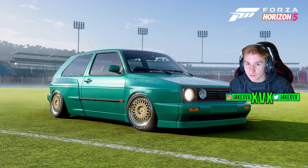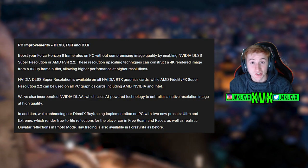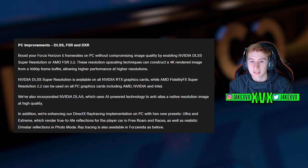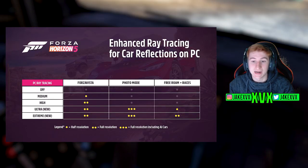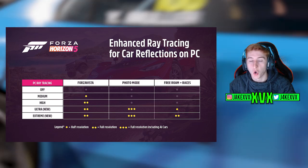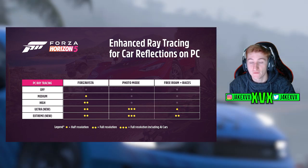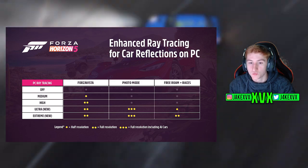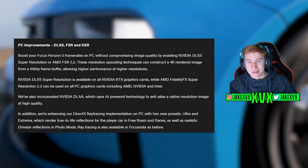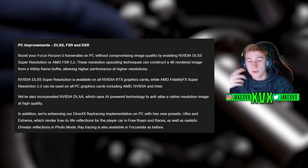There have been some major PC improvements to do with ray tracing. Essentially they're doing some tweaks making things look a bit prettier with RTX cards. They are also enhancing their DirectX ray tracing implementation on PC with two new presets - Ultra and Extreme - which will render true-to-life reflections for the player's car in free roam and races, as well as realistic driver and tire reflections in photo mode. So essentially you'll get ray tracing while driving around, not just in Forza Vista.